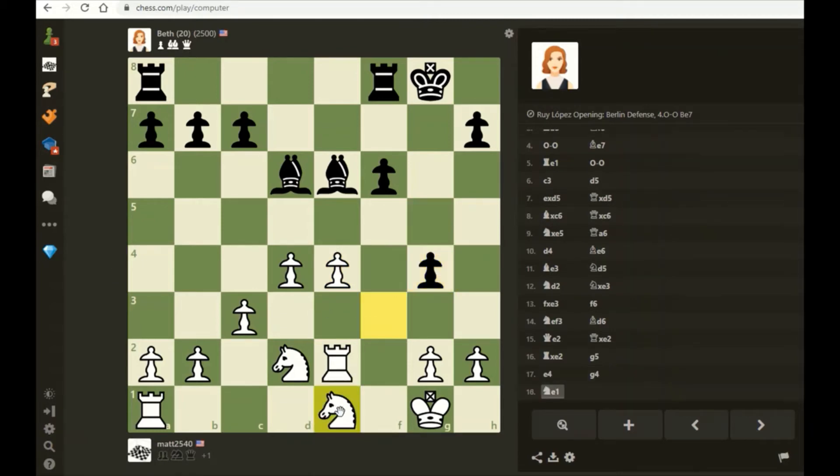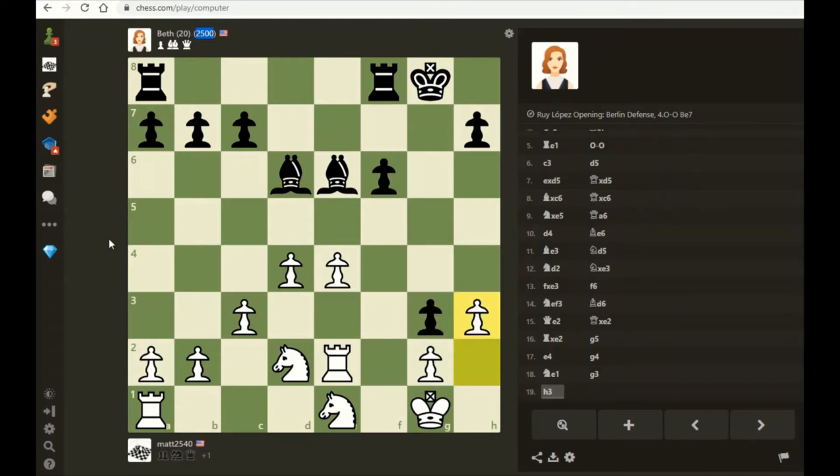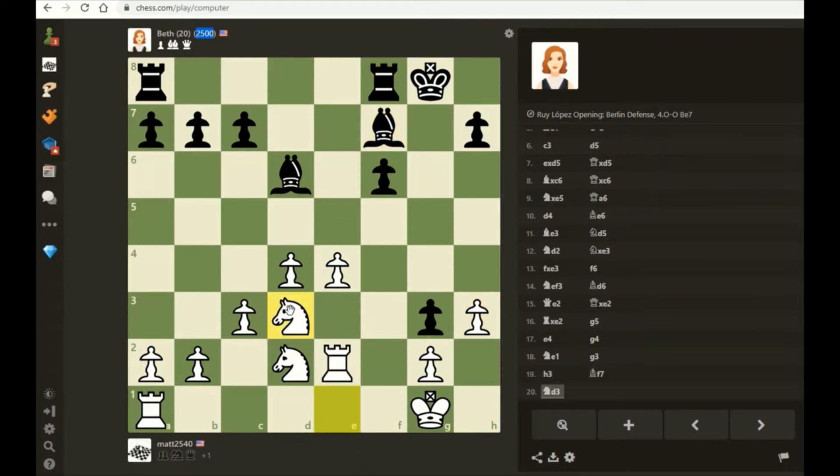I'll just retreat the knight so I can regroup by playing a knight back on d3. That's a surprise - I thought the point of playing g4 was to deny my knights the f3 square, but now she's letting me go back to f3 at some point. I'm thinking I'll just play h3 - that'll deprive her bishop of the g4 square. Now I'll just continue the regrouping as planned.